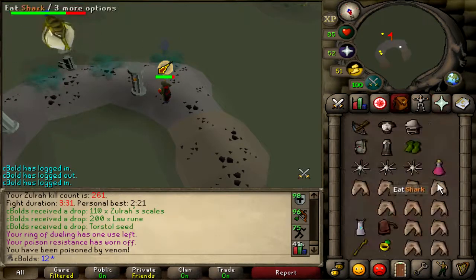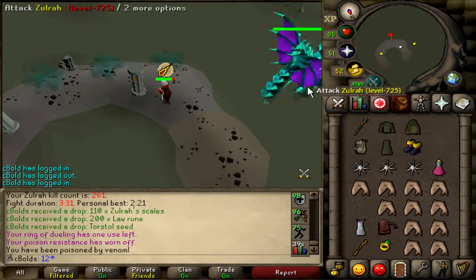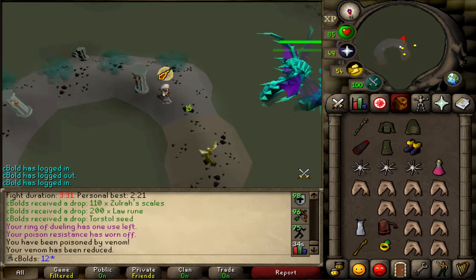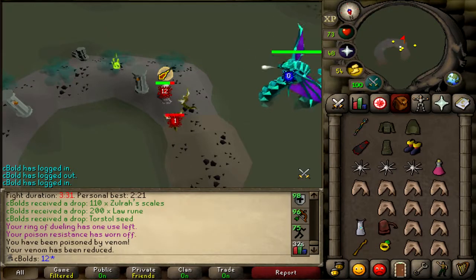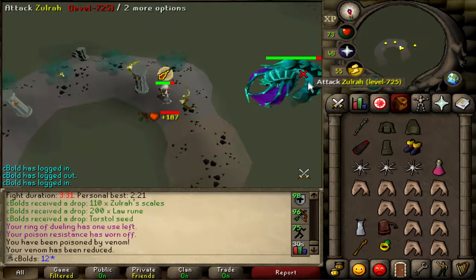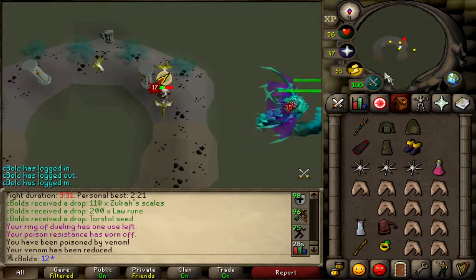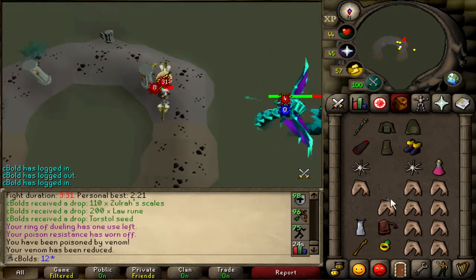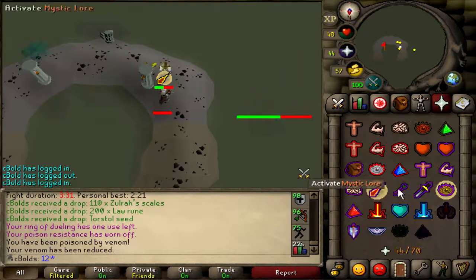We've got a lot of pure essence as well, which can be good for rune crafting. We've got a lot of grapes which I've started baking into wines — it's like free cooking experience and it's very fast. There are other things like seeds, torstols, and swamp tar. Swamp tar is good for tip manipulation stuff, so I'm glad I don't have to go and collect all that.